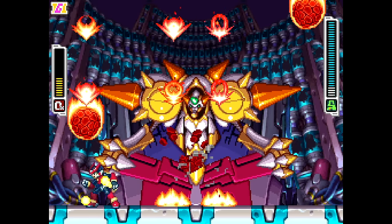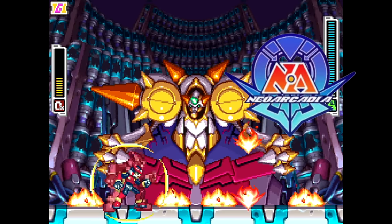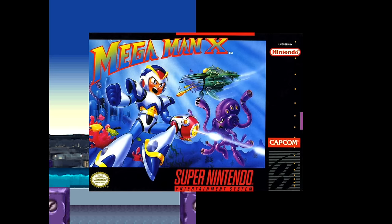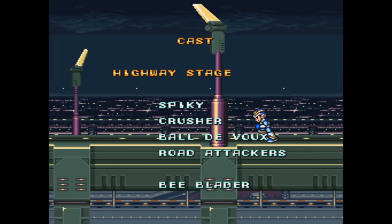This meteor attack that Serpent uses in its final form creates flames that look a lot like the Neo Arcadia symbol. And lastly for ZX, the credits are very obviously based on Mega Man X's, with Vent and Aile running on the highway, just like how X did after his first outing.